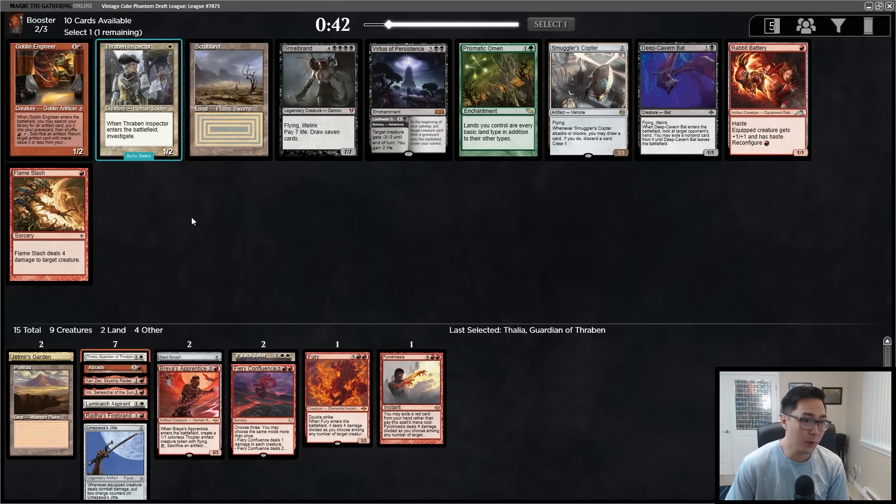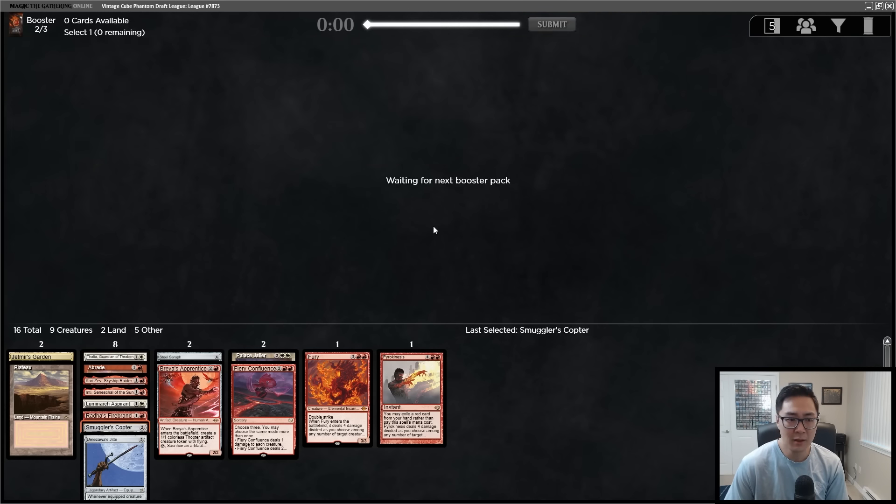We have some ways to disrupt our opponents. Having Elite Spellbinder — more ways to tax opponent's mana — is nice. Look at all the reanimator stuff getting passed to us; there's a Griselbrand in this pack too. For us it's between Smuggler's Copter and Thraben Inspector. They're both really good, but I really like Smuggler's Copter in this type of deck and we have a lot of cheap creatures. I'm taking the Copter over the Inspector.